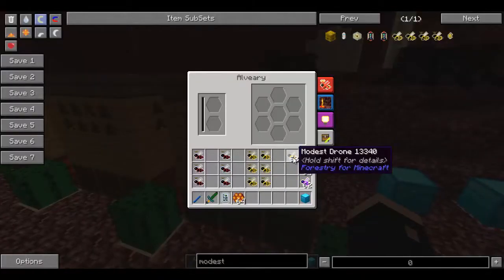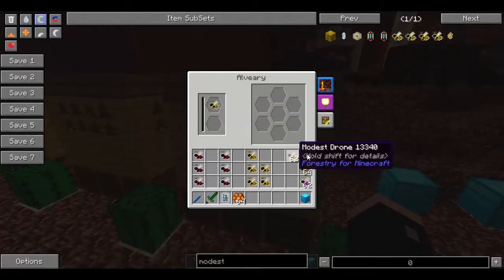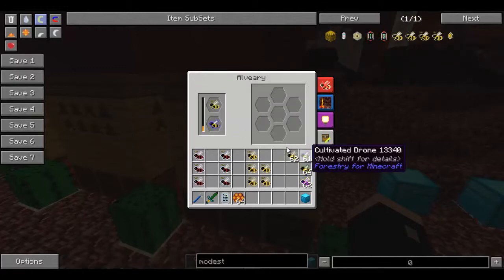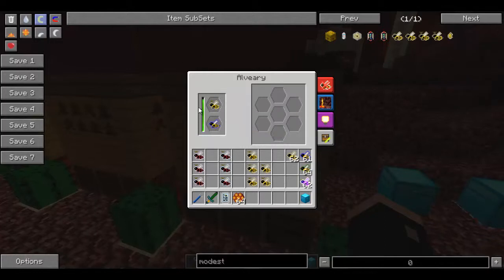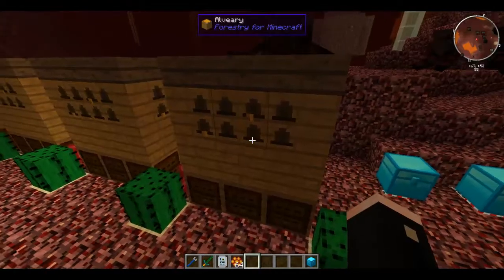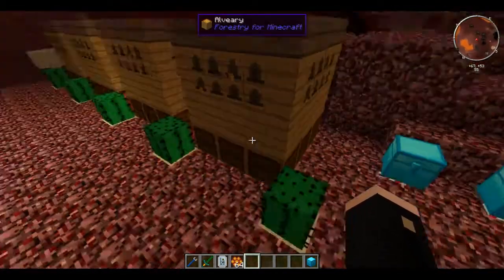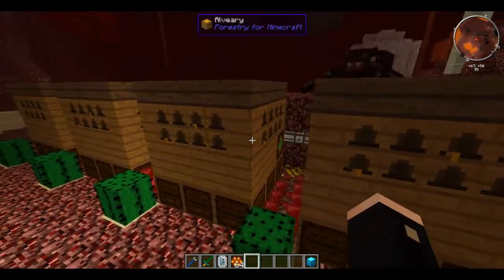We're going to start with the Sinister, the very first one. To do that we're going to need a Modest Princess and a Cultivated Drone. For some reason the Cultivated don't recognise it as daytime in the Nether - I'm not quite sure what that is. So you actually do need to use the Modest Princess, meaning you're definitely going to get a Modest Queen. For the Modest Queen you're going to need a Cacti in order to keep that one happy.